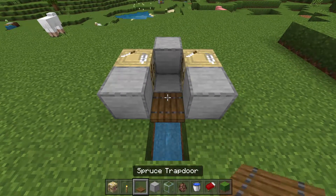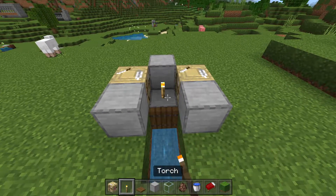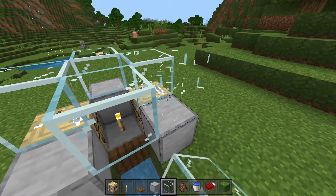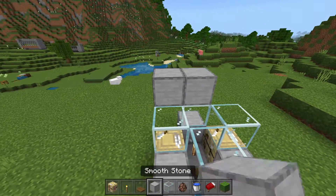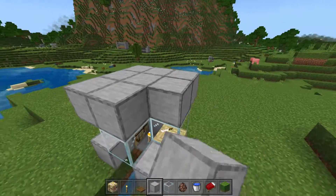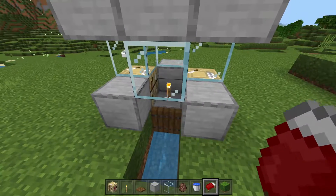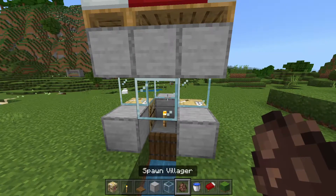Go ahead and set down a trap door here, then open it, and place down a torch on that block. Place down four glass blocks like this and then create a nice little roof over your build. Go ahead and place down four beds now in a circle just like this, and then we're going to put our villagers in here.